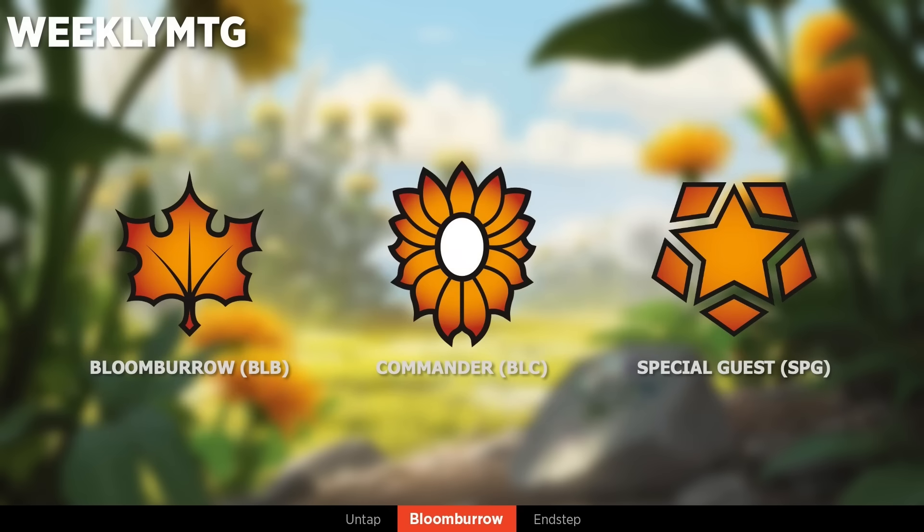Here are the set symbols: Bloomburrow main set, the Commander set in the middle, and Special Guests — using the same Special Guests symbol used across all Special Guests.